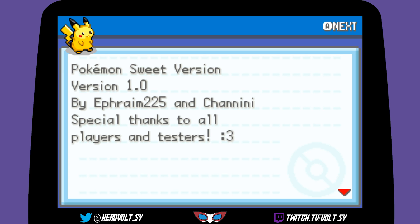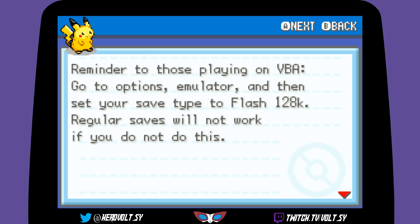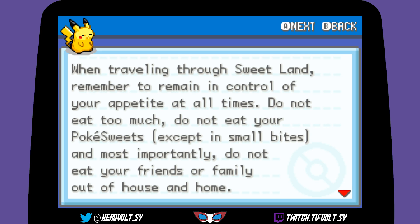Pokemon Sweet version 1.0 by etherein225 — probably absolutely butchered your name — and chanini. Special thanks to all players and testers. Reminder to those playing on VBA: go to Options, Emulate, and set your save type to Flash 128K — regular saves will not work if you don't do this. When traveling through Sweet Land, remember to remain in control of your appetite at all times.